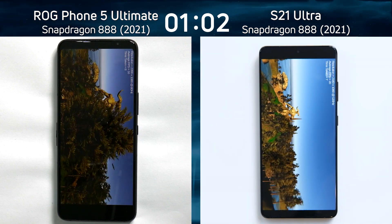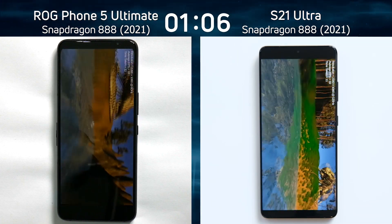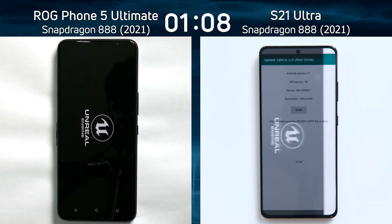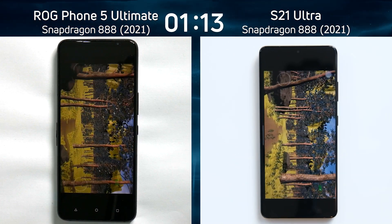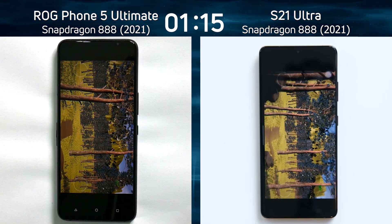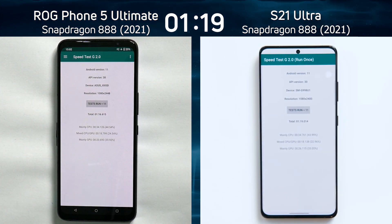The ROG Phone 5 was the first to bring up the actual graphics. Both phones are now going through the flyover down to the water and then to the end of the valley. The ROG Phone 5 is the first into the Unreal test. Can it maintain its lead right to the very end? It's going through quite smoothly — and yes it is. One minute 16.6 on the right side, one minute 19 on the left.